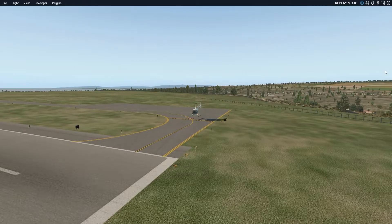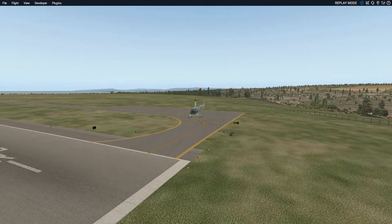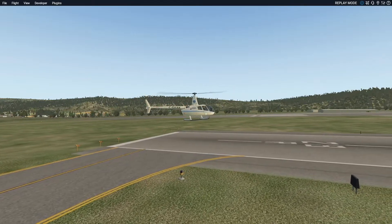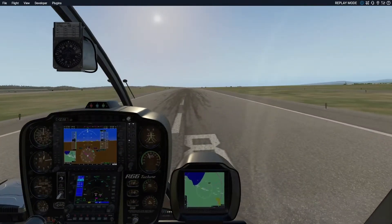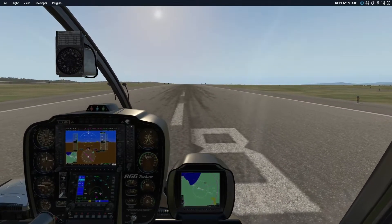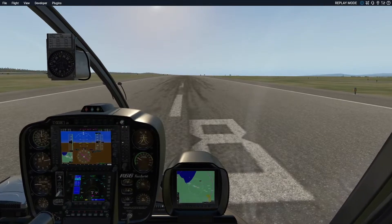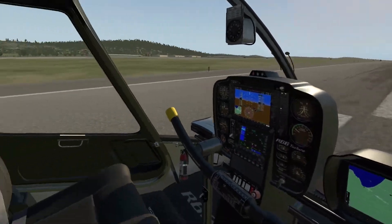And this is the R66 turbine in X-Plane. I'm going to use this. I'm actually at the same airport, Monterey, without the orbit scenery. The P3D version has orbic scenery. This is X-Plane with almost no mods except the R66. And I have the Track IR on, because I find X-Plane harder to use without Track IR — even harder than P3D.